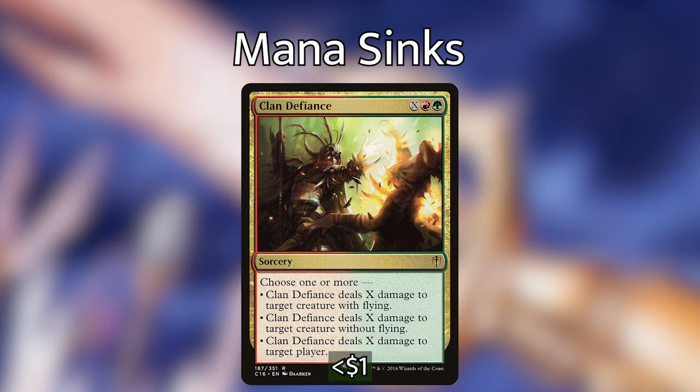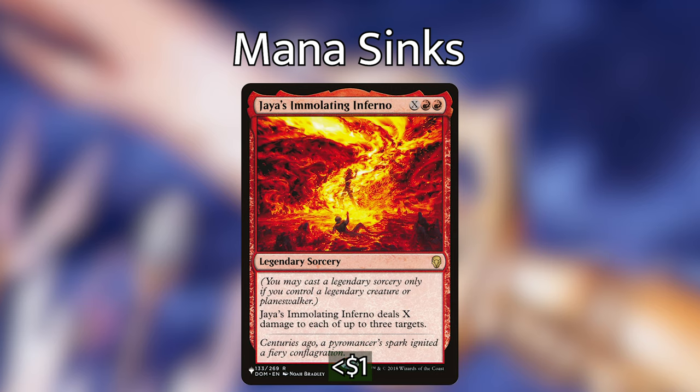Other X spells included: Clan Defiance is green and red and X — choose one or more: deal X damage to target creature with flying, X damage to target creature without flying, or X damage to target player. We could do all three if we have all three targets. Jaya's Immolating Inferno is red red X for a legendary sorcery — you can only cast it if you have a legendary creature out, and luckily we have two legendary commanders. It deals X damage to each of up to three targets. Say you have Mossbridge Troll pumped to a 25/25, tap Elena for 25 red, cast Jaya's Immolating Inferno for X equals 23 — that's 23 damage to each of your three opponents, which in many cases just spells the end for them.